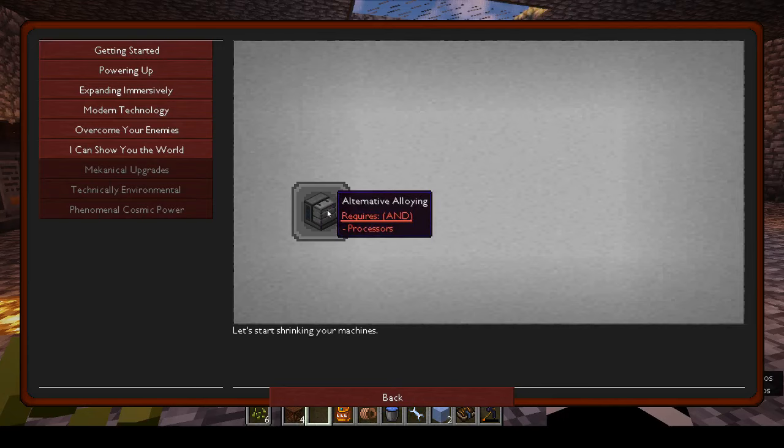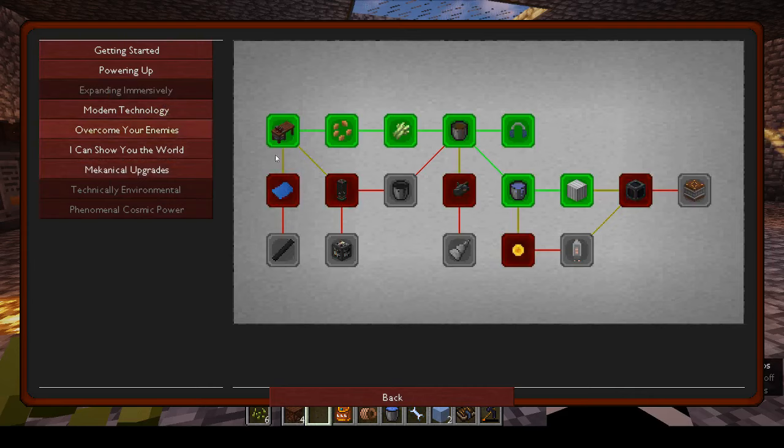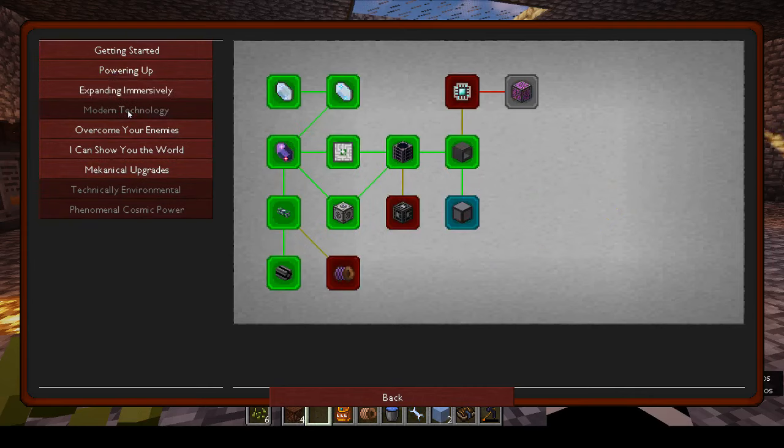In the meantime, we can open up Mekanism. Although to be honest I'm going to need more power anyway — not expanding massively, just modern technology. One technology I could do is processes. I'll open up the Mekanism tab. I was looking at the growth chambers but we need power for that, so I need to make more power.